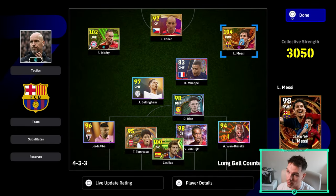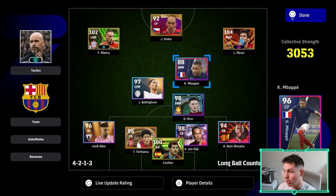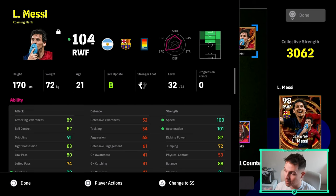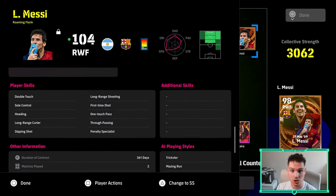We can put Mbappe in, mess around with Ribery, or use an attacking midfielder — but I would typically remove Mbappe and use a more classic attacking midfielder, since we're not using Messi in that role. For young Messi on the wing: 100 speed, 101 acceleration, 88 balance, 91 dribbling, and still 90 finishing. Not worried about heading or physical contact — this is what I call a burn-and-turn player. We haven't added additional skills to him yet, but he already has Sole Control and Heading off the rip.